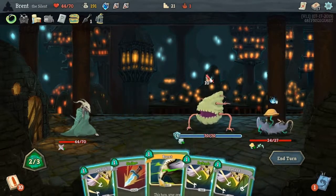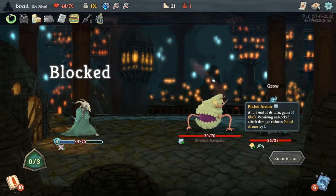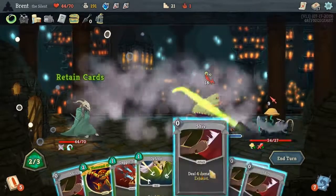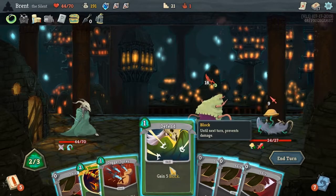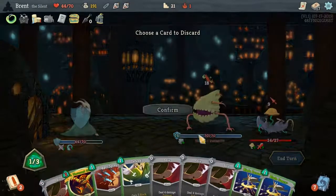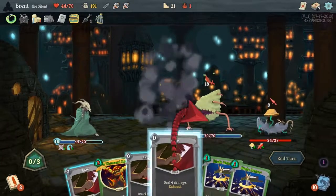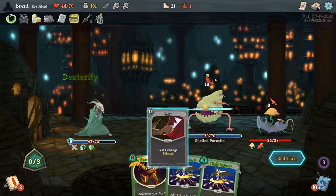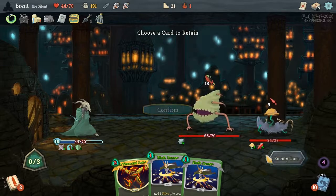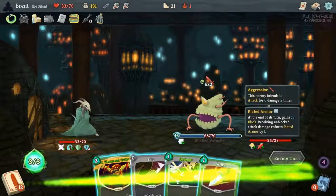I'll just defend — I could Burst Defend but Burst needs to be upgraded before it's going to be really good. They're both attacking and I really don't have a lot of defense — let's go ahead and draw. Well Survivor is good, I just don't know what to drop — our hand's kind of cluttered. Should have done that just a hair differently because we were about to take a pretty good bit. Another thing that would do us good is Afterimage — give us one block per card we play.